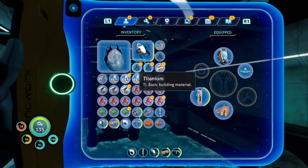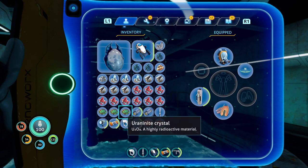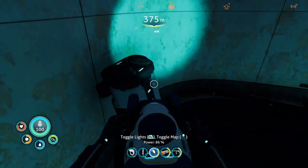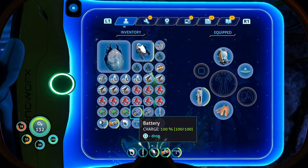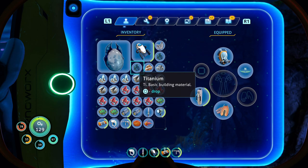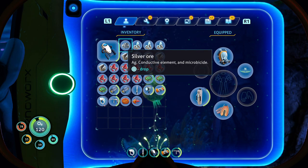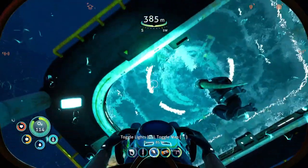Let's go in here and get rid of anything we absolutely don't need. We don't really have any use for these yet since we don't have the reactor for it. There's a lot of stuff we can leave. We need to drop it somewhere over here first. Let's get rid of the titanium, the egg, quartz, and the gold. We'll keep the silver since it's a pain to find. This leaves us a lot of space to collect more resources.